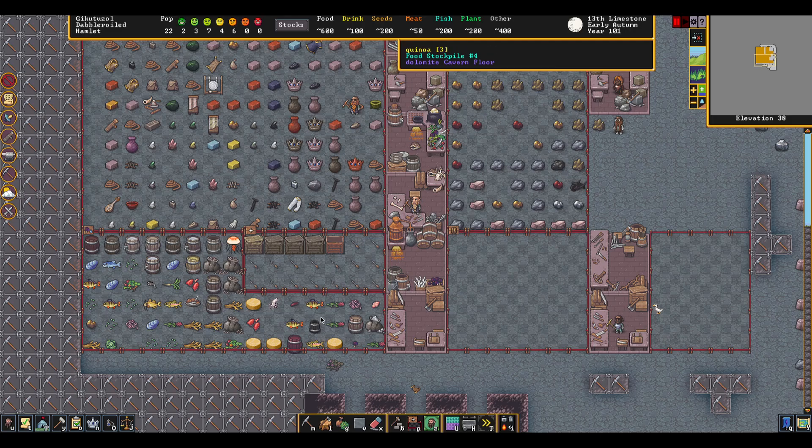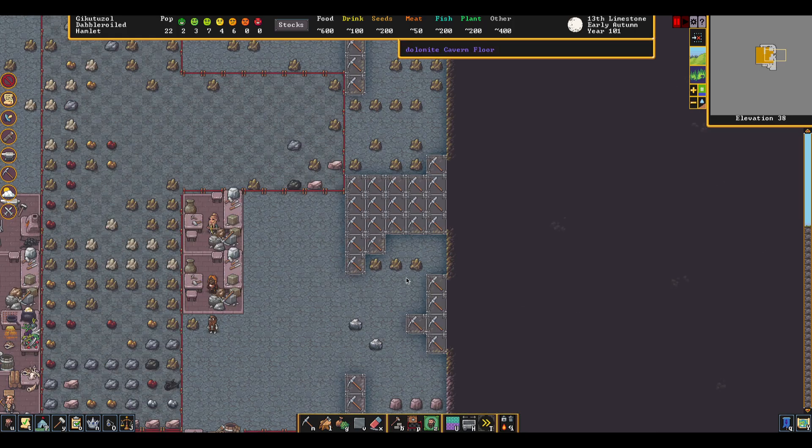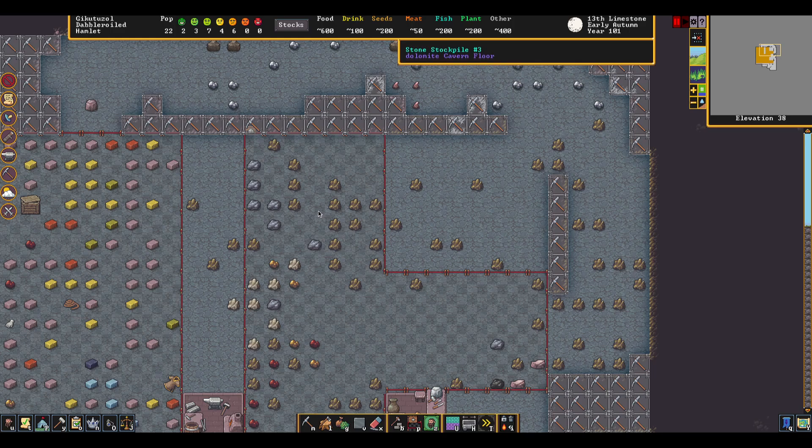We have a food stockpile here that's just catching all the different food items. I'm loading that up with barrels. We've got ammunition. This is kind of a finished goods and blocks area. This is where I'm pushing my wood to, right by the carpenters. And we've got just a big area for stone that I'm kind of expanding.